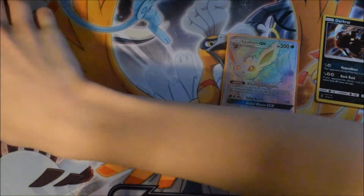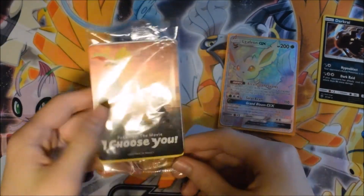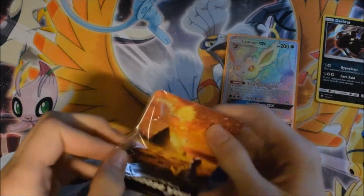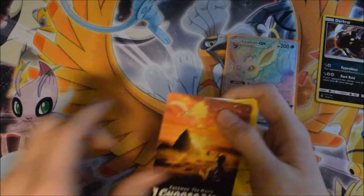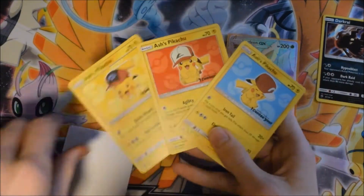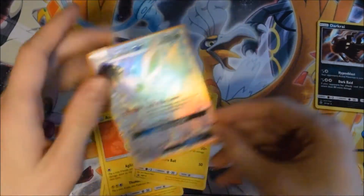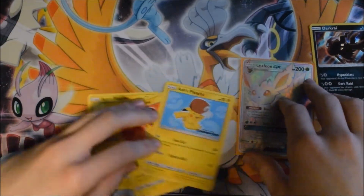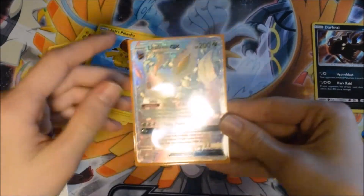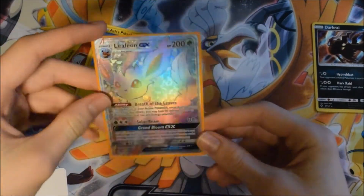Before I end the video, I still want to open this little thing which I got along with this - it's like a little pack of Pikachu 'I Choose You' promos that I got from a game because I spent like 20 pounds or more. What do we have? Nice Pikachus - I mean they're sweet and all and they're cute, but oh, this Leafeon GX hyper rare - I'm sorry Pikachus, you're cute, but this is just beautiful to look at.